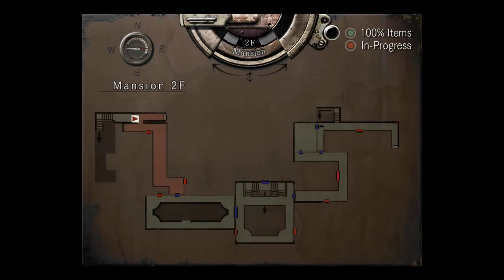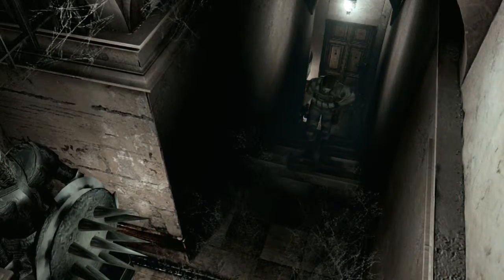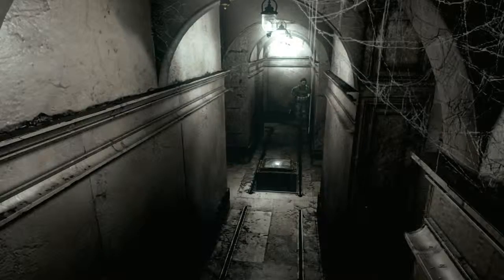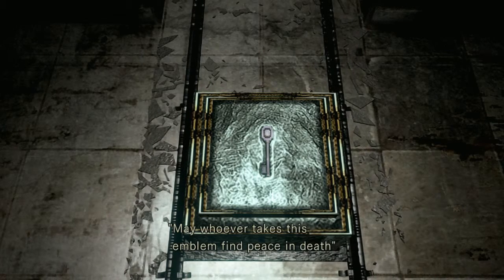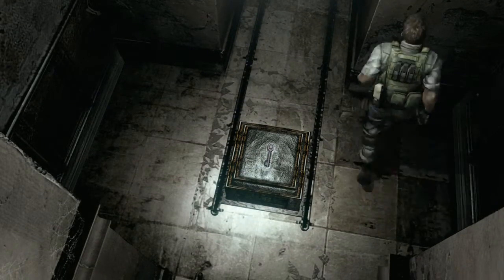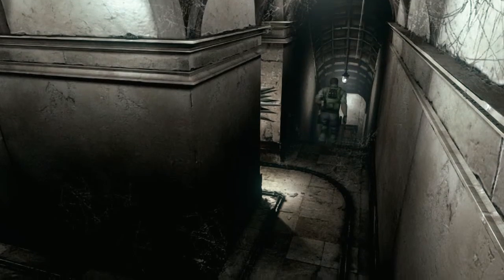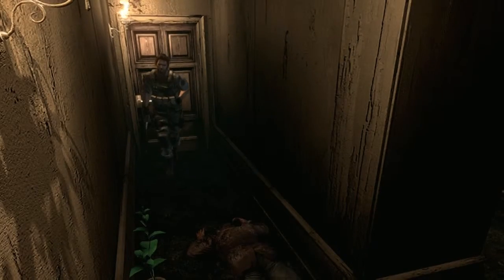It looks like I can just straight-shot across. There's an herb but I can't pick it up again. I chose to make my life hard. This is the stupid puzzle. And there's no way out of here either — well, unless you have this key. 'Whoever takes this emblem, find peace and death.' Yeah, and I can't even carry anymore so it doesn't matter. I'm actually sort of hoping I die now so I can start back and correct myself. That's how you do this game though — you live, die, and then learn.